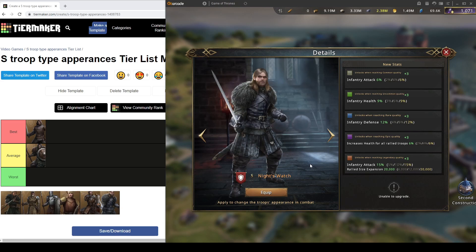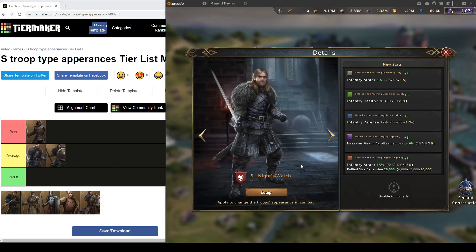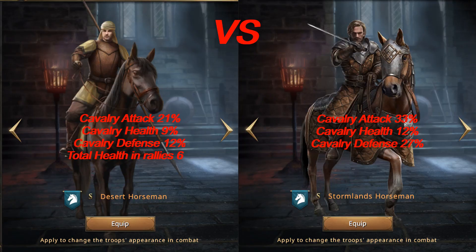Total health in rallies is useful of course, that's why I have it on gold, but I would prefer Harrenhal Deserter. Night's Watch is still better than Black Ears Warrior because it gives more combat stats. Now we are going to go to the Cav skins. We have two different Cav skins: Stormsland Horseman and Desert Horseman.